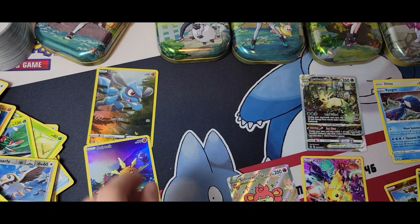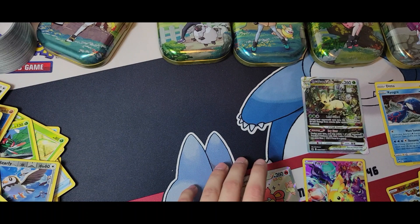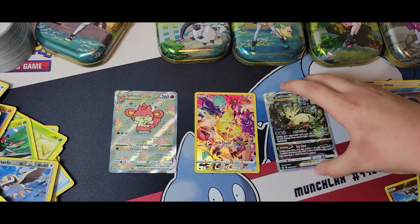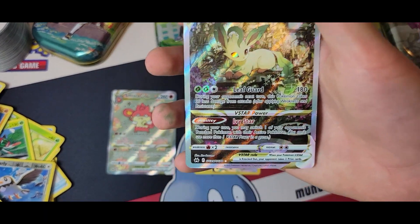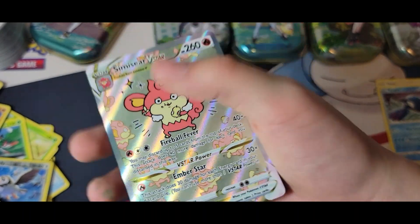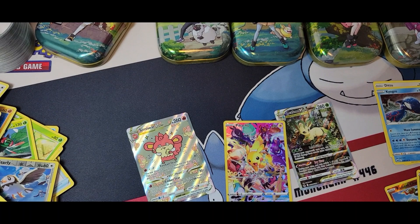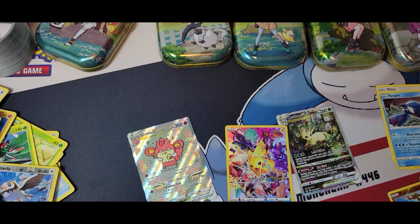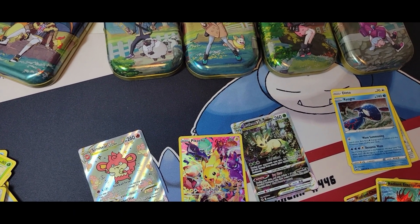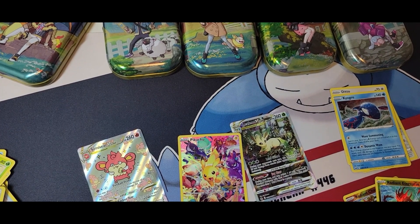Let's get the Soul Rock and Riolu recap. Now the big hitters: first, the Leafeon V-Star pull — a super duper rare. Second, the Simisear V-Star. Third and last but not least, the Pikachu secret rare. I will be sleeving all of these up. Make sure to like and subscribe to my channel and Calvin's channel, and watch every single video. New video out on my channel — see you next time, bye!